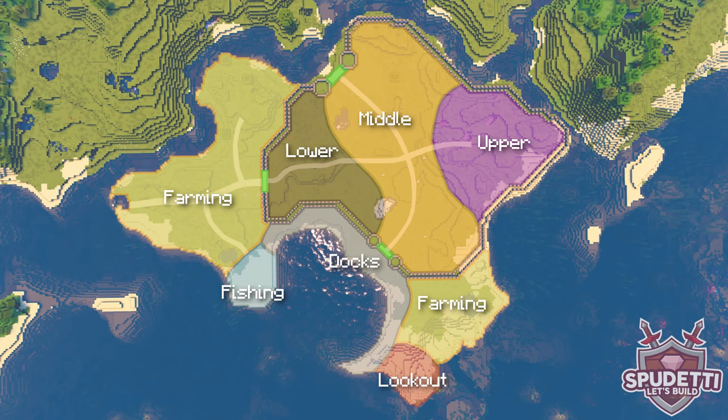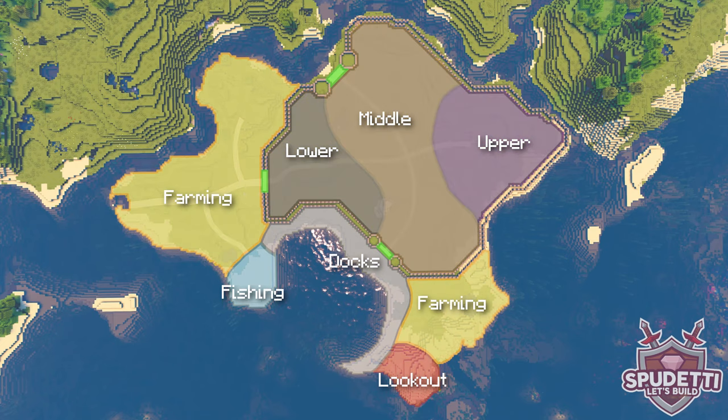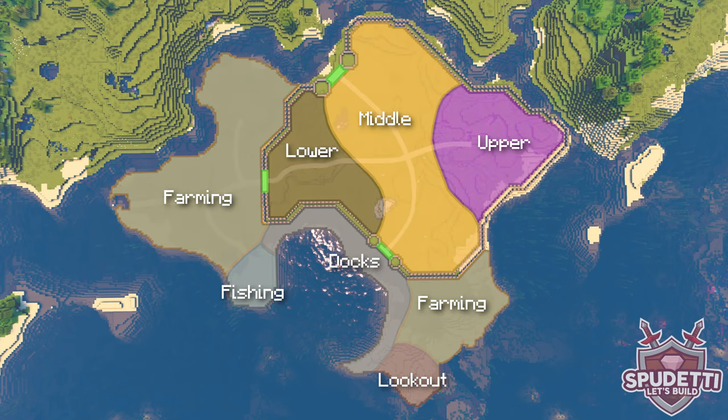Here's the plan for how I'm going to lay out the village. Outside the walls we have the farming areas and the docks, as well as a spot that can be used as a lookout point. Inside the walls I've chosen to separate the area into three main districts. Each of these districts will have different styles and types of builds.